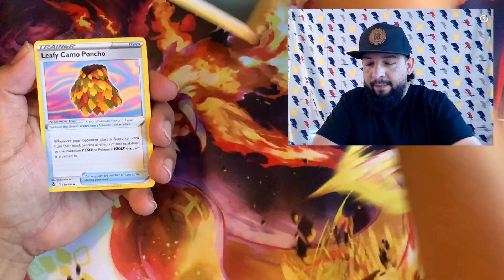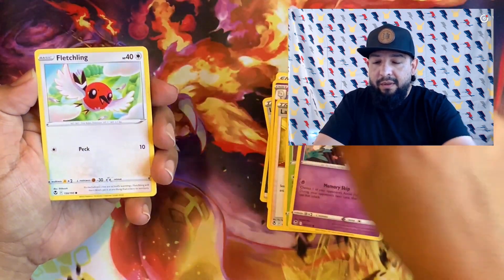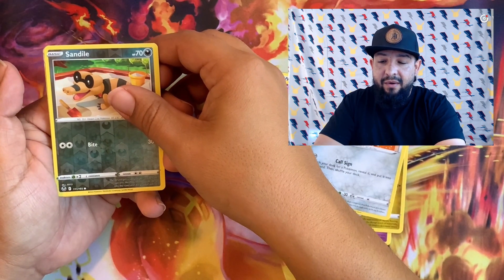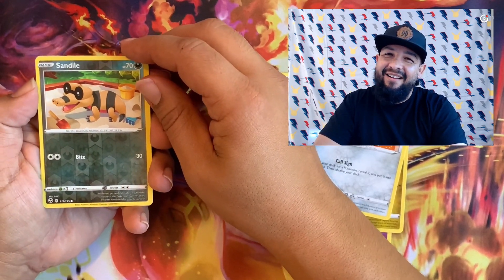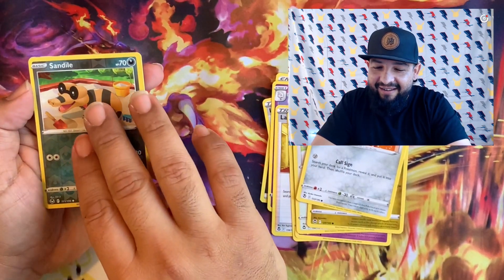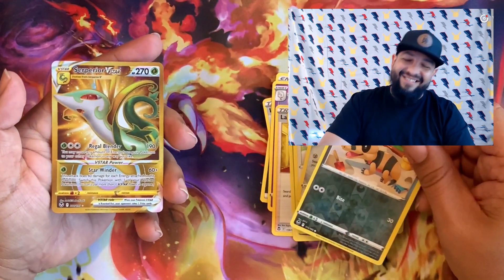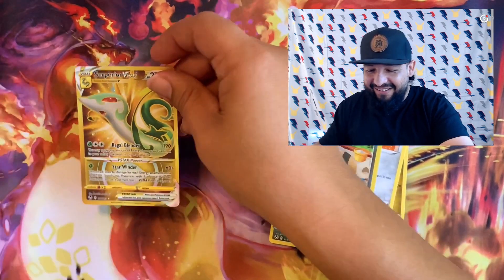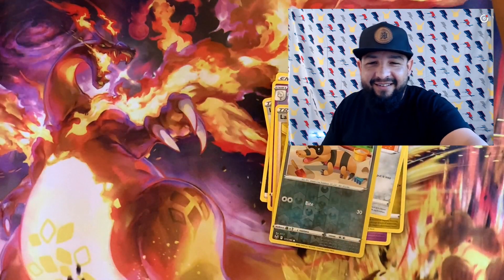There's definitely some spice to be pulled. Sandile into — oh, what is this? Gold! It's a gold V-Star! Come on, give us that Lugia! Oh, what is it? Ready? Oh, it's a Suicune V-Star gold! Let's go — we'll take it! This is a crazy, crazy god box on this one.